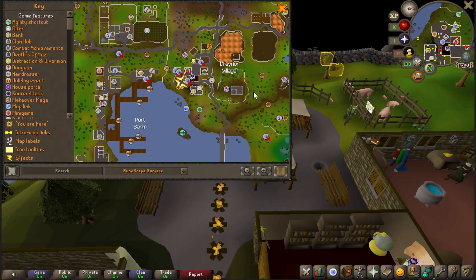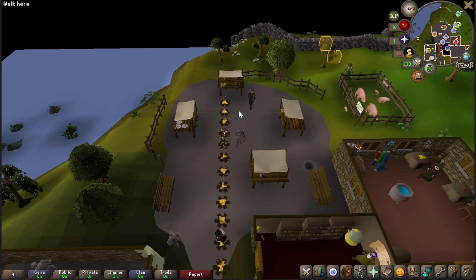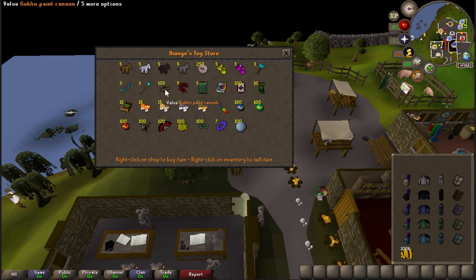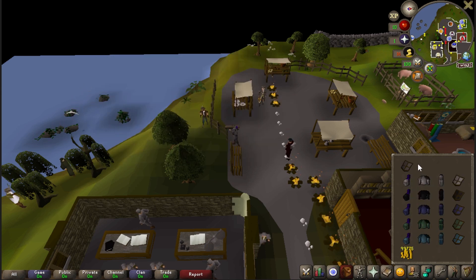Step number two — you go to Draynor Village and trade Diango. Let me know what you call him down in the comments below. Let's buy a goblin paint cannon. Now go ahead and equip it, which means it'll take our shield away.